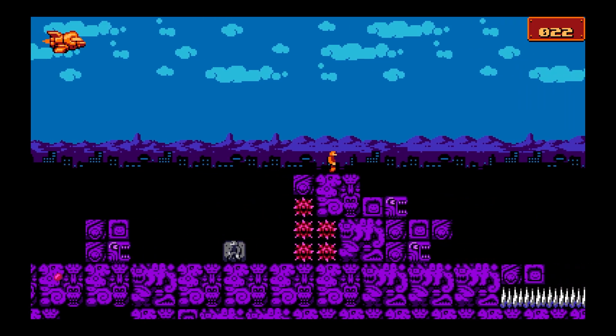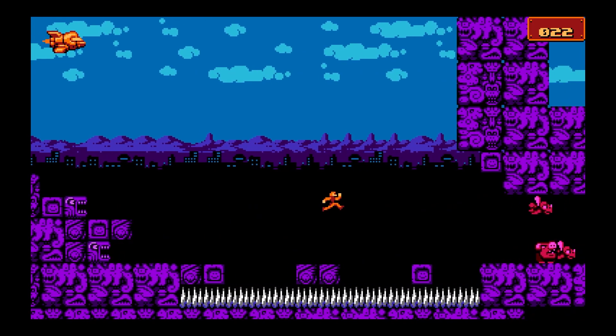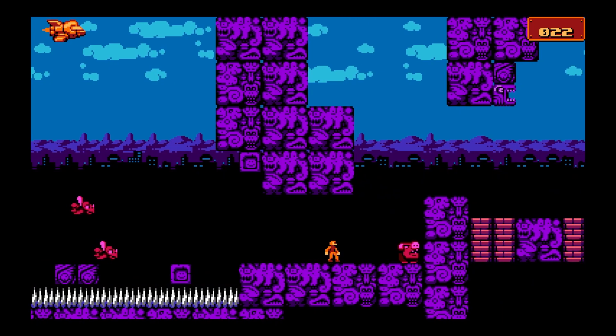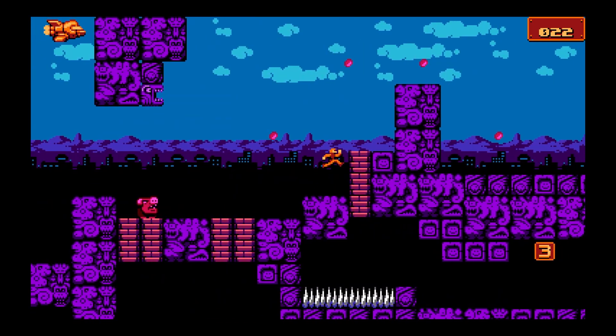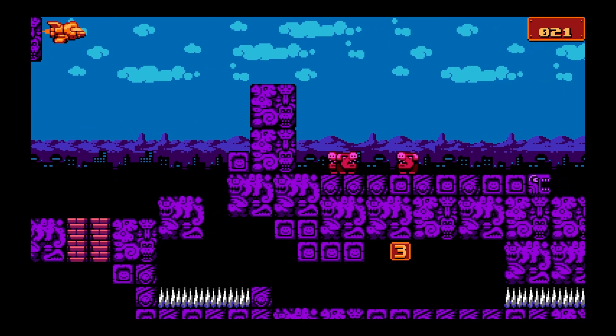Nothing too special here. You'll always see I'm taking out enemies when I have the chance. Even with that one stone, I took out an enemy when I dropped it. I'm going to move the screen to the far right, blow up those two enemies. And you don't technically need a platform down here because you're actually able to parachute to the side and continue on.